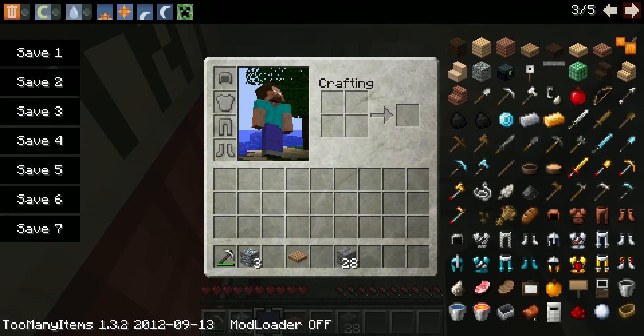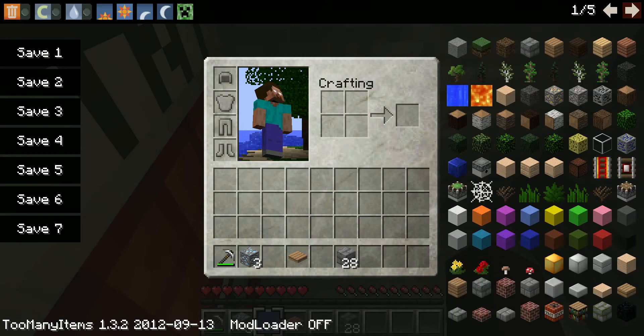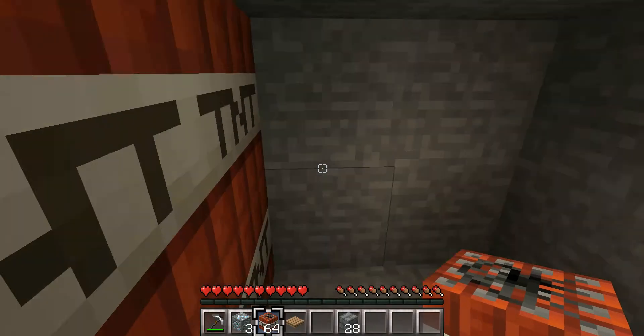Fill the surrounding area with TNT — the more the merrier. Let's grab a full stack for good measure, about 20 to 25 TNT.